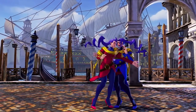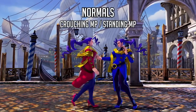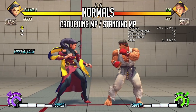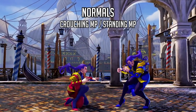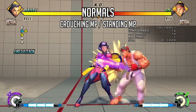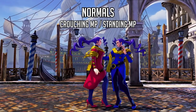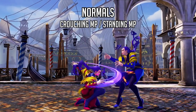First, let's cover some of Rose's normals seen in the stream. The stream was running at 30 frames per second so I can't count startup frames, but I can tell you these are her medium normals. Her standing medium punch is her close proximity stand medium punch from Street Fighter 4, and her crouching medium punch is also the same one from SF4. I would imagine the crouching medium punch would be cancelable. You probably want to use these when applying pressure and trying to get conversions.